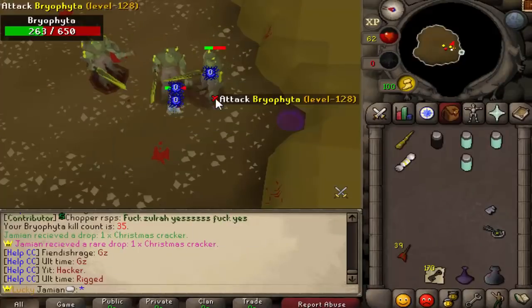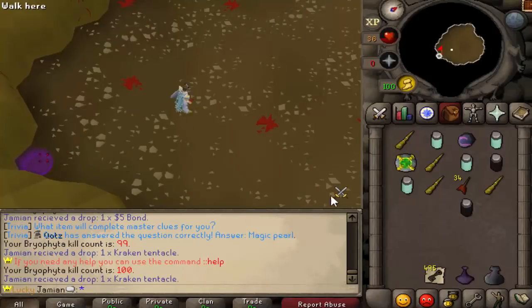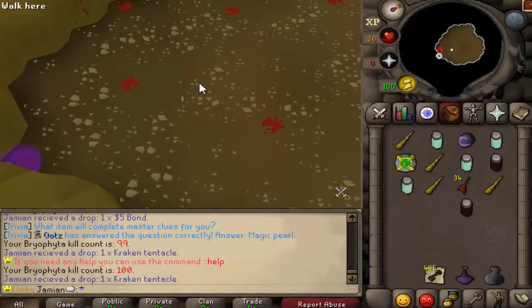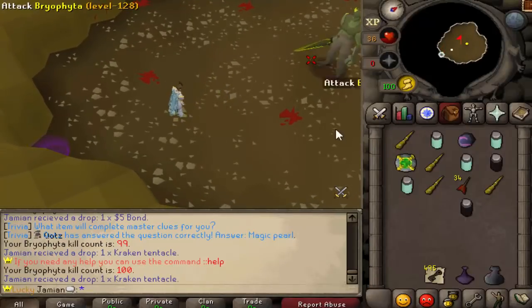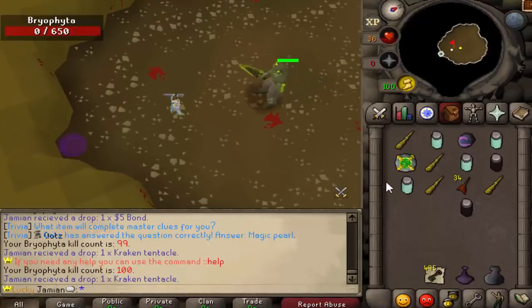Kill number 35 — Christmas Cracker! That's actually technically number 34 because I already had one kill count before. So we have kill number 101, technically 100. And yeah, we did not get a staff — unless we get one right here. The only unique drop we got was the Christmas Cracker.